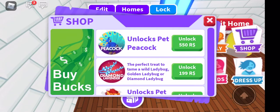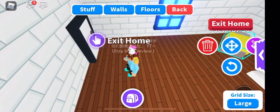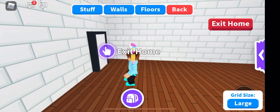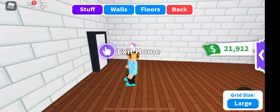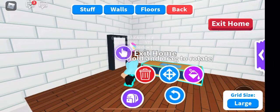This pet here costs $550 for the peacock. Let's delete some of those items over here and see all these furnitures. This is called retro aquatic — hard time reading that. We have the table, which is more like a fish tank to me.